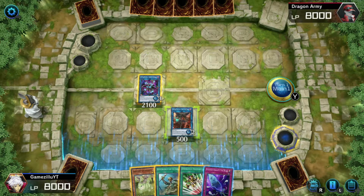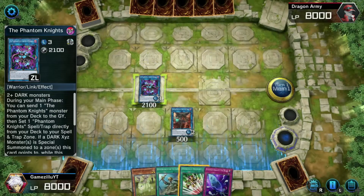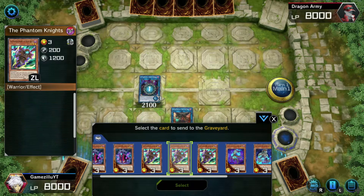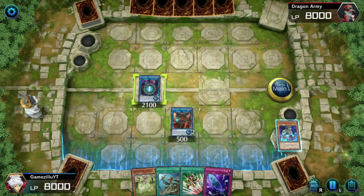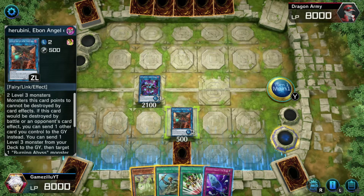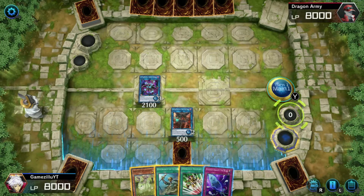Now that's done, we use Rusty's effect: we send Torn Scale to the graveyard and set Fog Blade onto the field right after. Then we go back to the graveyard and use Gloves' effect to send Cloak to the grave.